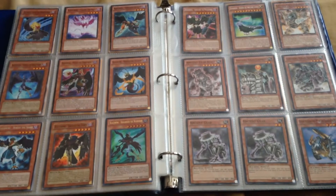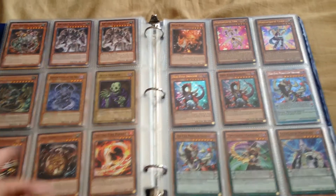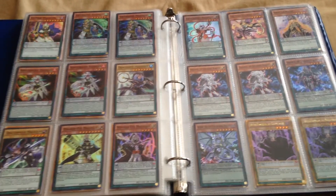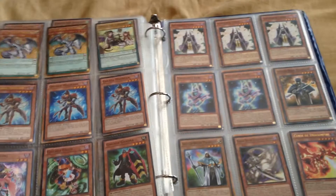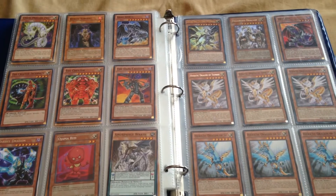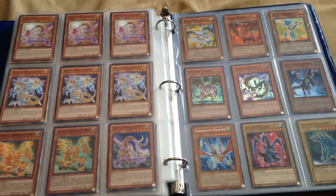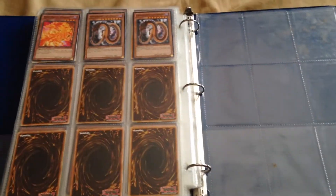We have the ancient gear cards from the first structure deck, a skull servant, then some pendulum monsters from the ZEXAL era. We have two draco slayers, draco overlords over here, a couple more up there, an ulti Gagaga Magician, three common summoner monks. This page starts all the heroic cards and some of the disaster dragon cards that I purchased. Really good cards. That's the end of the monster binder.